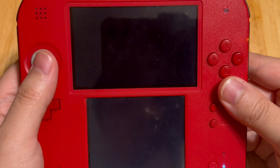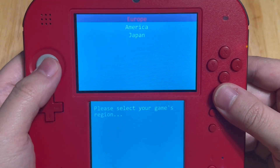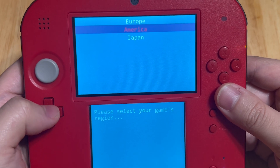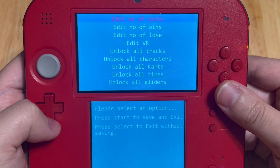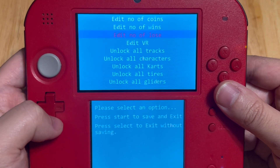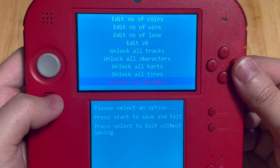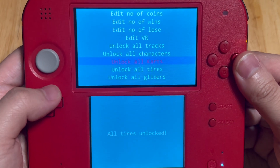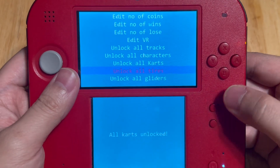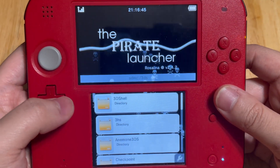Now launch the Homebrew Launcher and find the Mario Kart 7 save editor. This tool is compatible with Europe, America, and Japan versions — if you have the Korean, Chinese, or Taiwanese version it is not compatible. Select America, since this is my sister's American red 2DS. You can edit coins, wins, losses, VR, and unlock everything like tracks, characters, kart tires, and gliders. I'm going to unlock all the gliders, all the tires, and the karts. Press Start to save. Note: it may freeze, in which case hold the power button to turn off your system.